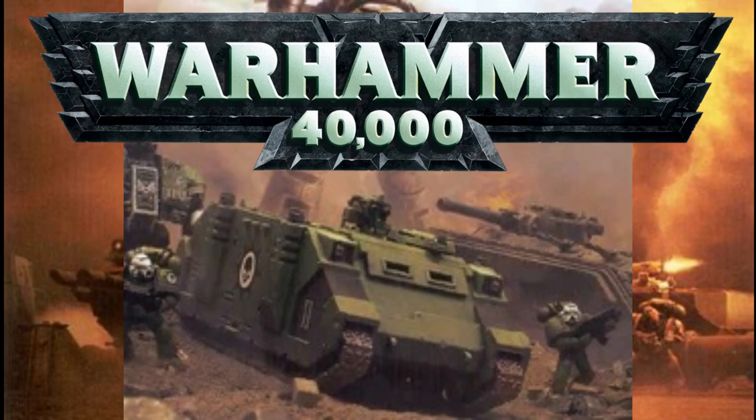Well, that's enough on Dreadnoughts for the time being — this is a basics, not a deep dive. So the first option was to drive your troops to the enemy in an APC so you can hit them in the face personally with a chainsword. The most commonly used APC is this — the Rhino.